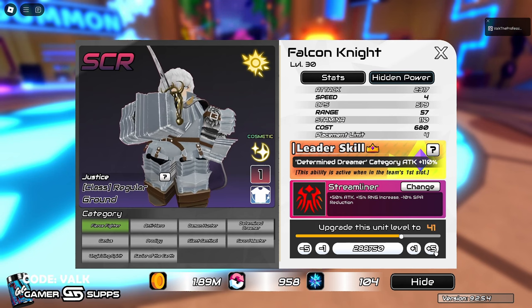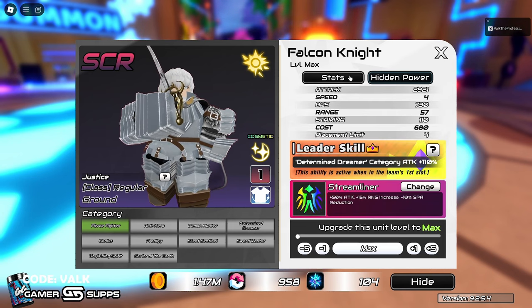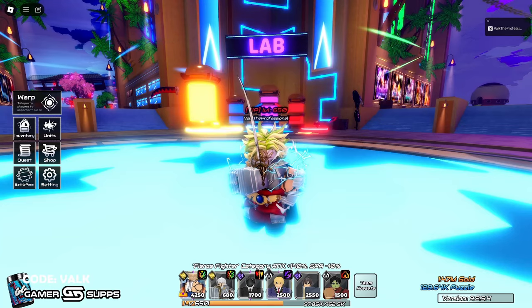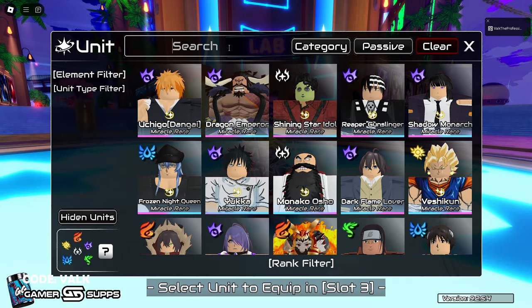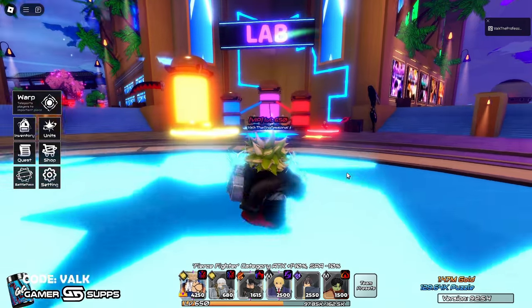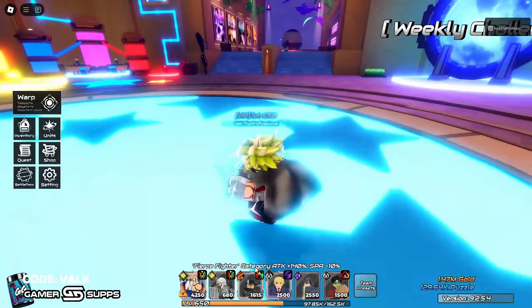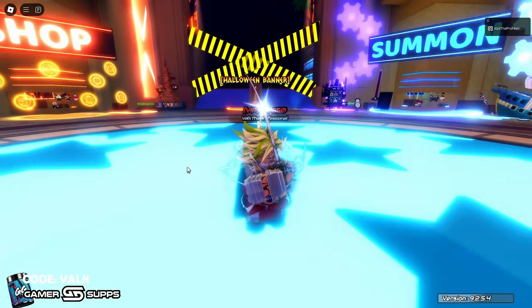I got him Streamliner. We don't even have a max level yet — there we go. We have a perfect stat, a max limit broken, and I have the Falcon Knight blessing on as well. I had to get it. Let's go ahead, put that down, and just for the video let's go dark. So now we have our Streamliner Griffith — our fallen one.